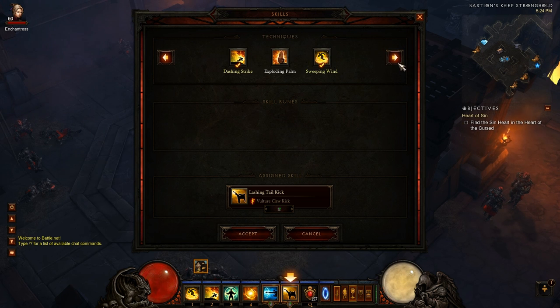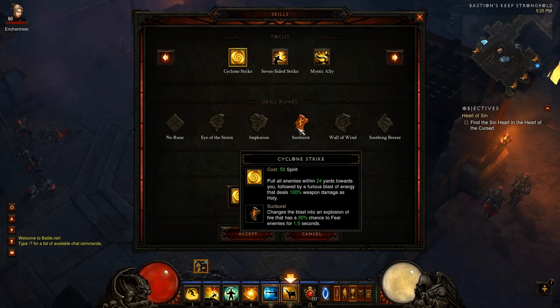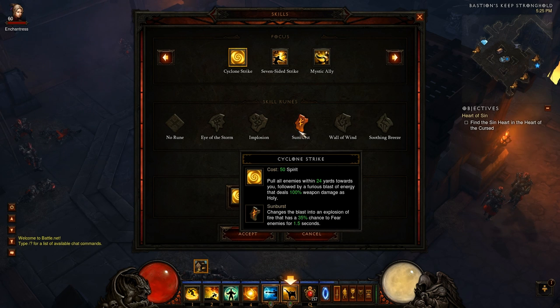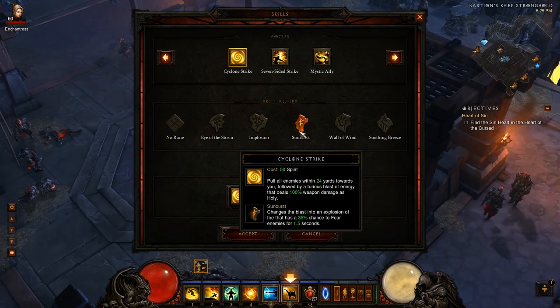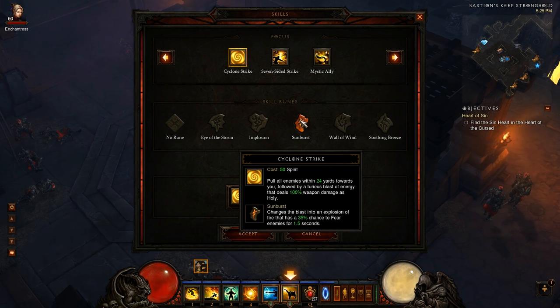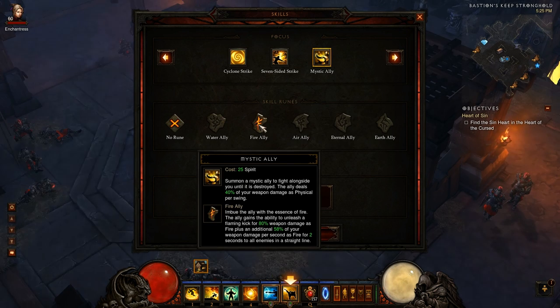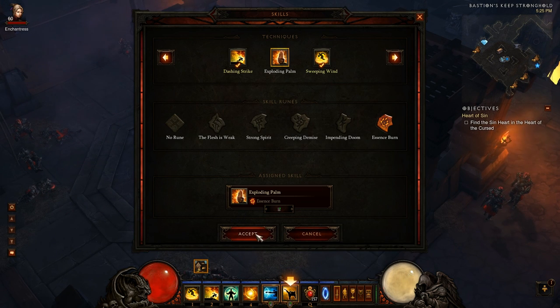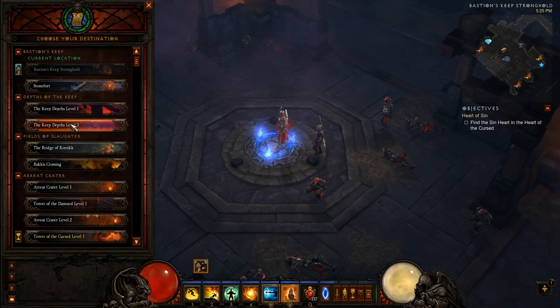I wanted to show you the other option quickly before we get started: Cyclone Strike with Sunburst. You know I like Cyclone Strike and Eye of the Storm — it's a great utility move. But Sunburst is fire damage which is good for this build, except it's the same damage for 20 more spirit than Eye of the Storm, and the fear is a nuisance because you pull people in with Cyclone Strike but then fear them away. Don't use it. You could also use Fire Ally, but that's not good either. Your two real choices are Exploding Palm with Essence Burn and Lashing Tail Kick with its two fire runes.